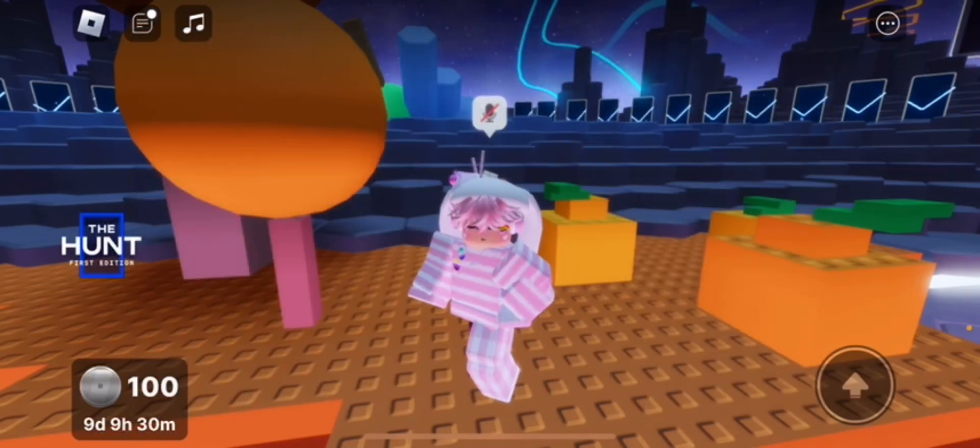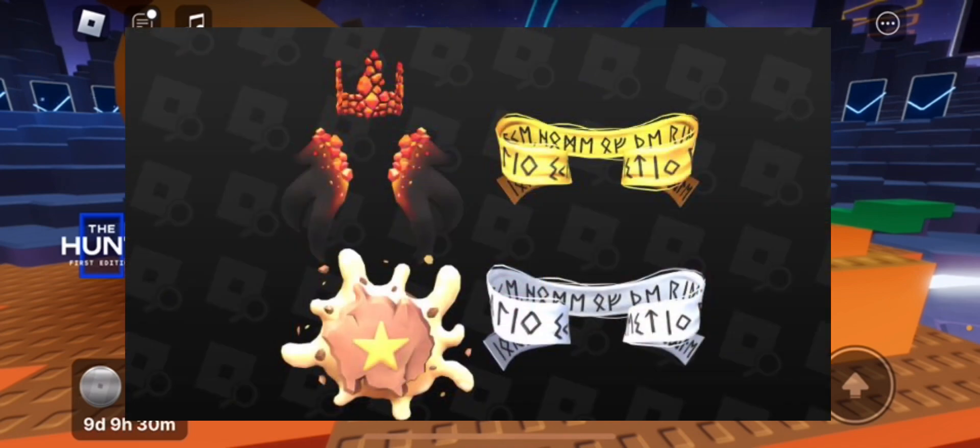Then we have the normal version of the crown with wings again — it looks really nice and clean, I like the fiery touch with all the particles. We also have little capes: a normal version with words on it and then a golden version. And then the pie for star creators — it's a callback to the pie gear that people used to throw in each other's faces back in the day. The star in the middle is a very nice touch, all four of them look really cool.